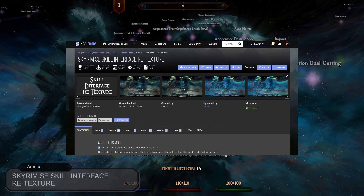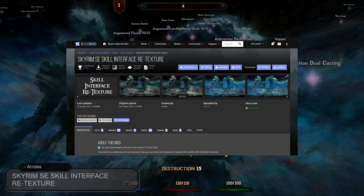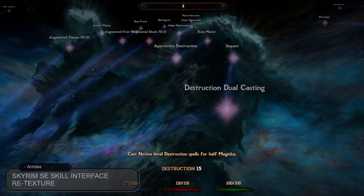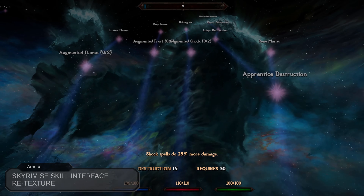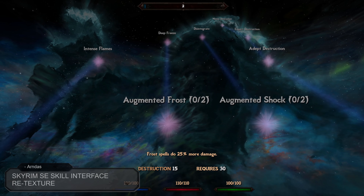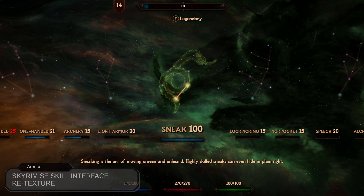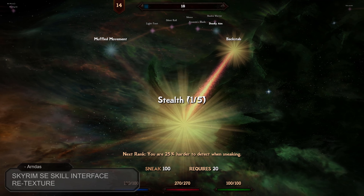Now for our next mod, we have Skyrim SE Skill Interface Retexture, created and uploaded by Arndas. This mod allows you to customise the stars and star pathways of the skill tree menu. It comes with multiple options, including different kinds of stars, different pathways and also different colours. A fantastic standalone mod that leaves it up to the modder's choice.